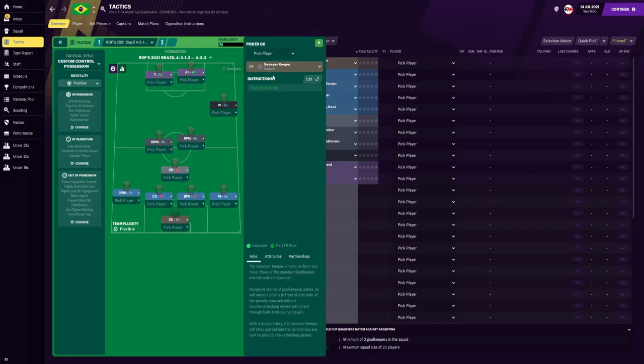We do have a sweeper keeper on the support duty. In central defence on the left side, we do have a central defender. And on the right side, we do have a ball-playing defender who is going to be passing it shorter — looking to circulate possession, but also with the eye to take more risk and play that more direct defence-splitting ball, especially to the right winger.